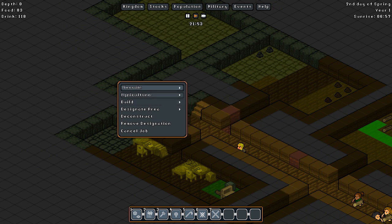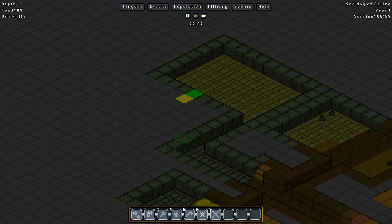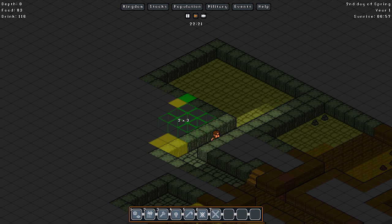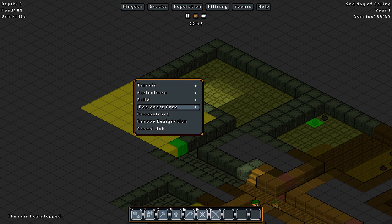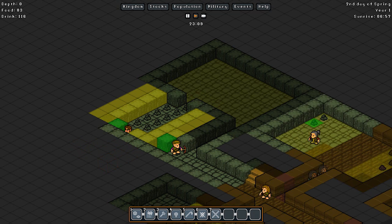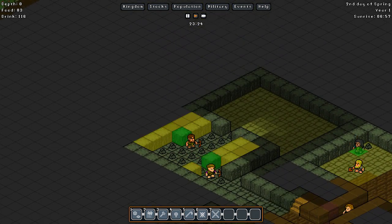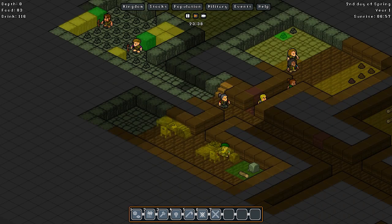I'll just pre-dig it — why not. We'll dig one block in there, one block in there, and then we'll dig it out there. This will be like our distillery. Our distillery's going to go in here so that we can have food and drink — or just drink made in here. That can also go into there, which will be good.